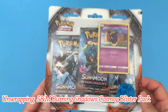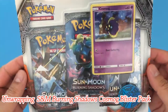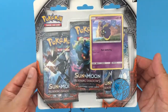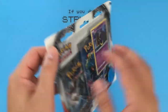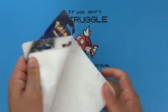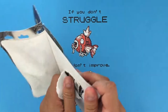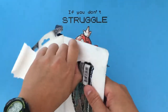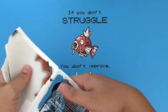Hello everyone, welcome back to another episode of Unwrapped Poke. In today's episode I'm going to be opening up a Cosmog promo blister pack, and this is from the Sun and Moon Burning Shadows expansion set. It comes with a promo card of Cosmog that's holographic, and also one coin. I got this at Target for $12.99, and if you have a Target red card it will take 5% off, which is a pretty good deal.